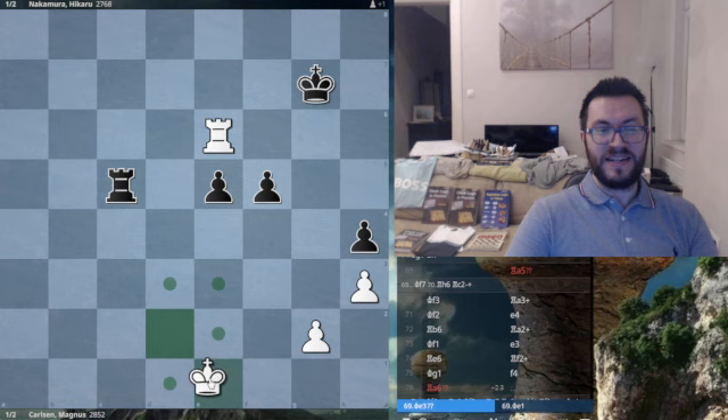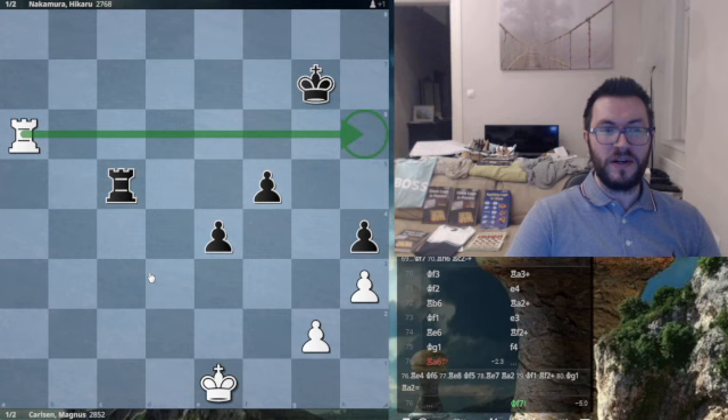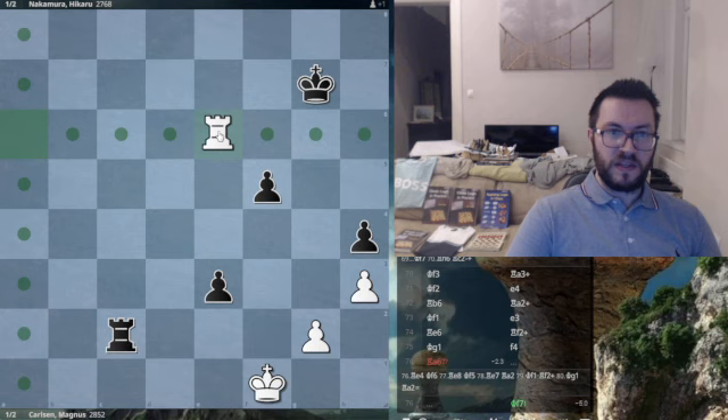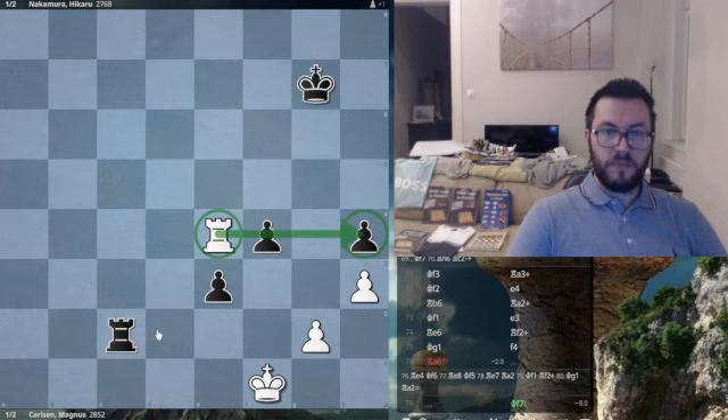The correct idea is just to go king to e1. You go king e1 — here you'll be totally fine. For example, let's say rook a6: notice the king is cut off along the 6th rank, so the king can't come forward. Rook c2, king f1. This is the perfect defensive idea — we're perfectly covering the 4th rank, hitting f4 and hitting h4. In this case, black will not be able to make progress.